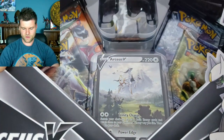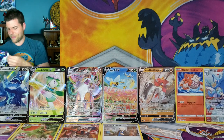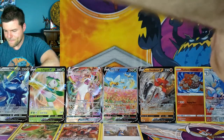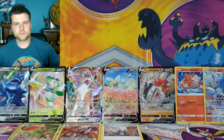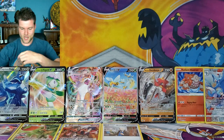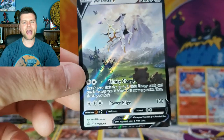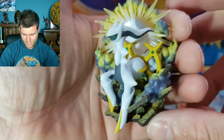Now we're jumping into the Arceus Figure Box. Arceus is up right there with the promo card and some awesome packs inside — four packs total. We found the Arceus V promo card — Trinity Charge and Power Edge — that's another promo card for the giveaway. And the Arceus figure, which will also be in the giveaway.